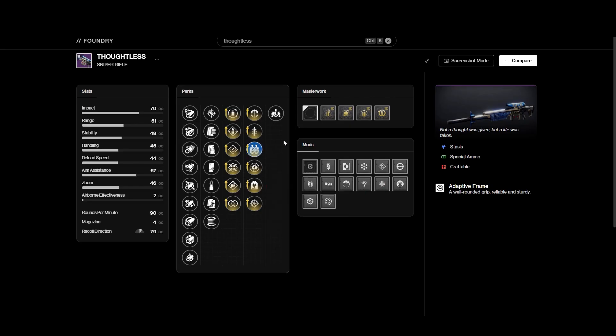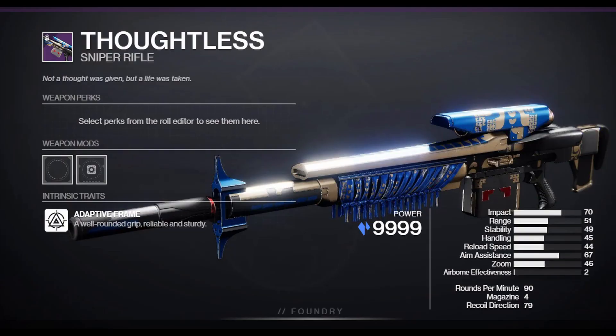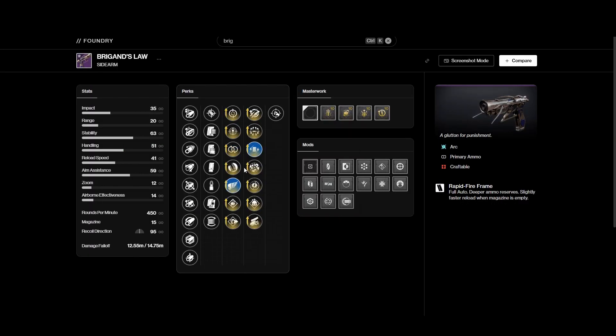Honorable mentions: Thoughtless — this comes with Firing Line and you can choose Overflow, and it would be great if Bungie decides to buff snipers again. This is a really good option if you don't want to grind Deepstone Crypt for the Succession Sniper Rifle. Rigan's Law is a very solid sidearm with both PvP and PvE perks.